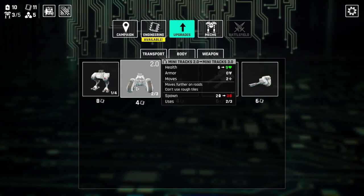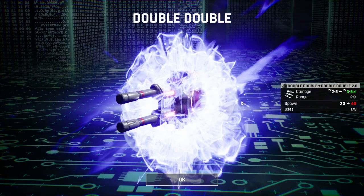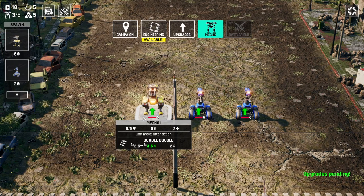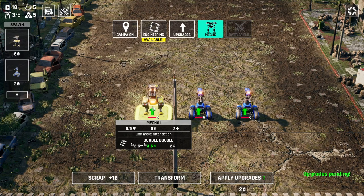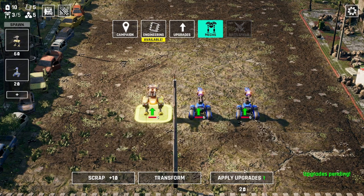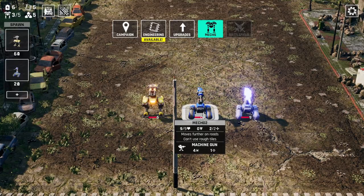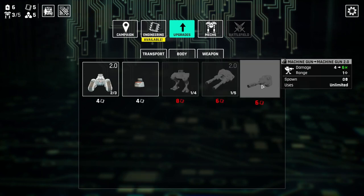We know we have these mini tracks and upgrading increases the health of that part. If we were to upgrade this double-double, we could make it a triple-triple. A double-double just means it attacks twice. So we'll upgrade that as well. Then we go to our mechs over here — these up arrows mean I could spend energy to retroactively fit the new upgrade to the old mechs. So we're going to go ahead and do that to all of them. I can't afford to upgrade the other weapon right now, but that's fine.